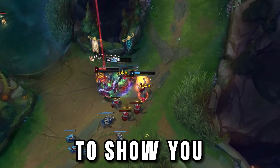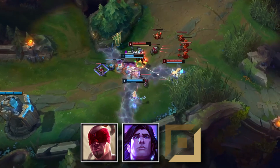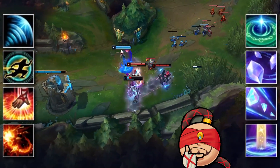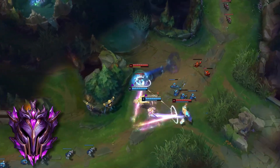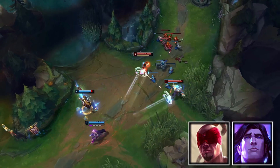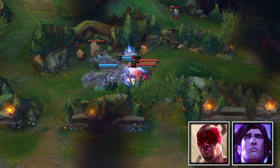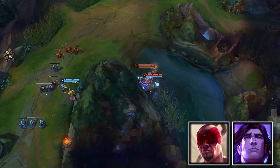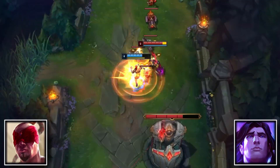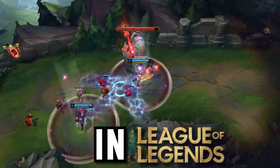Today I have a super strong duo to show you. These two master players are playing Lee Sin and Taric bot lane. It's a strange combo because at first there doesn't seem to be a connection between the two champions, but these players have made it work in master tier with some absolutely ridiculous KDAs. The secret to this duo is the undodgeable combo that they can set up together, immediately jumping on squishy AD carries and bursting them before they can move. This combo gives both Lee Sin and Taric completely new playstyles, and in my opinion it's actually one of the strongest strategies I've ever seen in League.